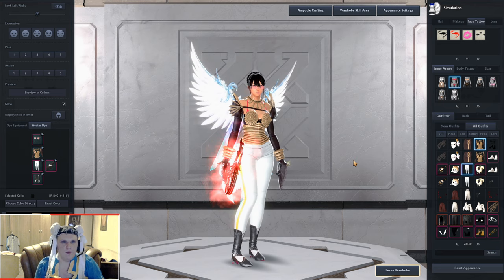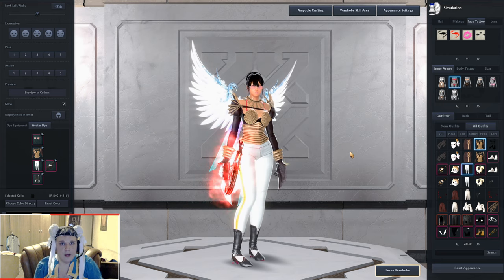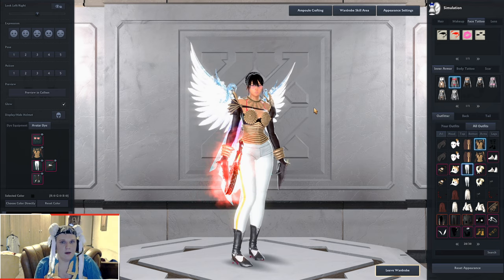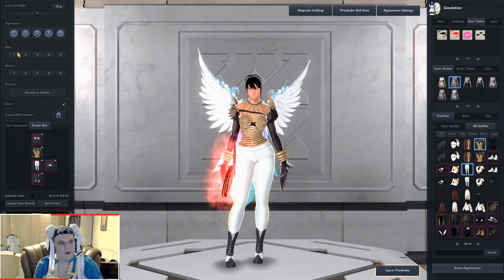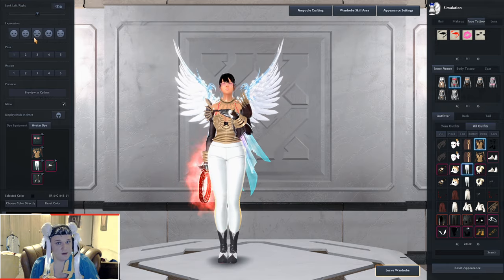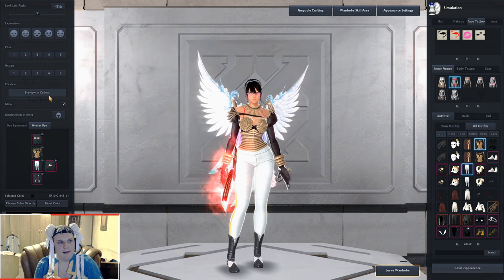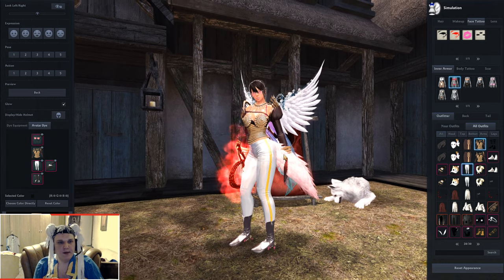The simulation is great for planning future purchases — you can pinpoint exactly which outfits you want, save money for them, and buy them right away when they arrive. It also adds an element of fun. On the left side you can see poses, actions to see your character in motion, and facial expressions. If you're not satisfied with the lighting — since it's quite wide here — you can preview it in Colhen, which gives you the real in-game lighting so you see exactly how it'll look.